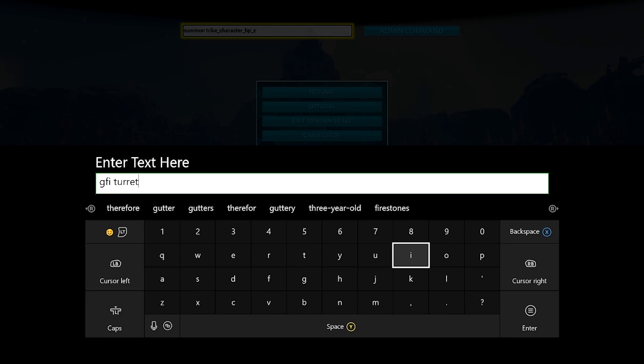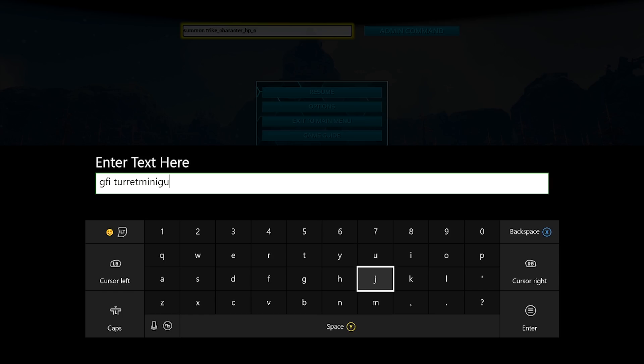Alright guys, now for the minigun turret which you guys have all been waiting for. It is GFI turret minigun 1 1 0. And then after that we'll just hit enter and then issue that admin command.